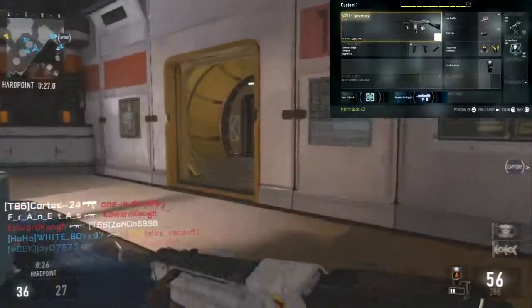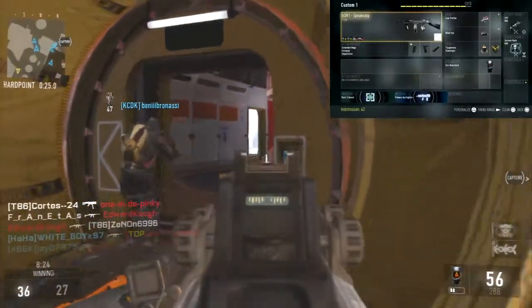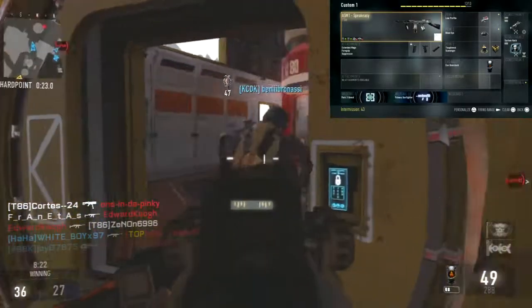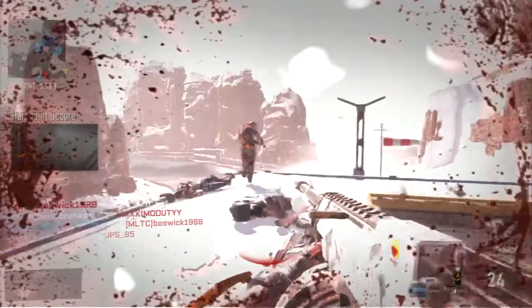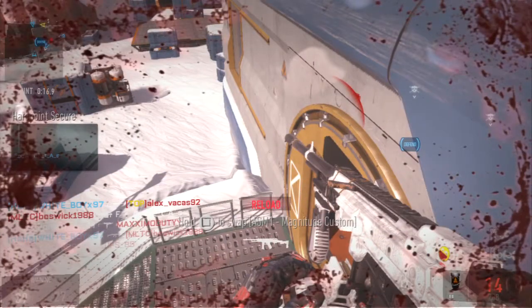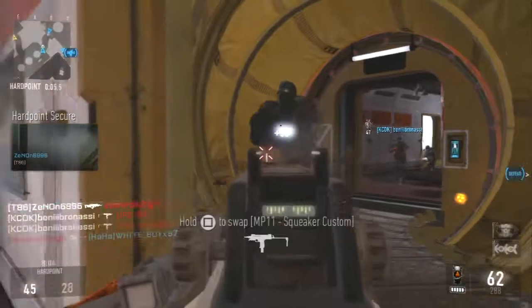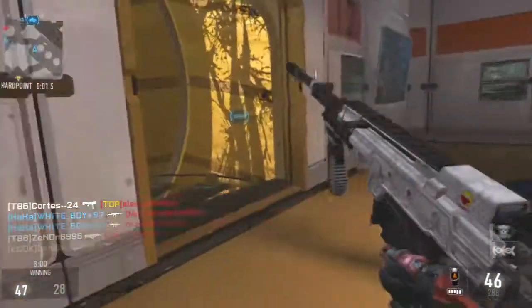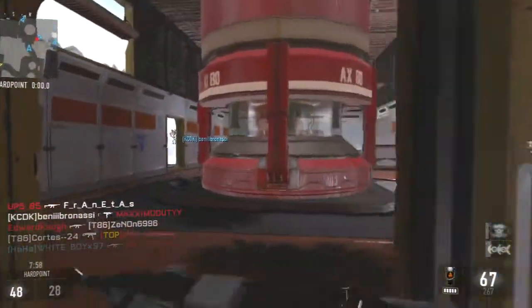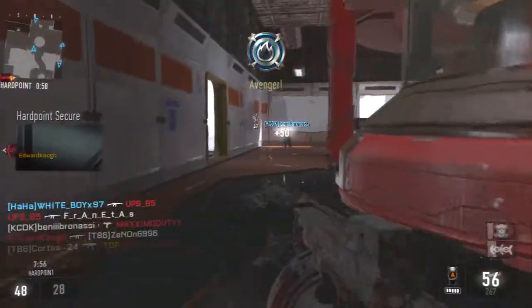You can see the class on the screen now. I'm using grip, suppressor, and extended mags are already built in, which takes one attachment slot. You need three attachments for this class — without two attachments it was pointless. Grip is actually needed for this gun because it kicks up a lot.